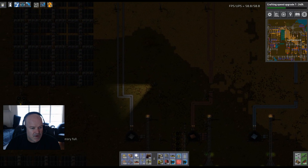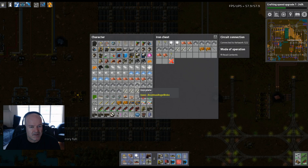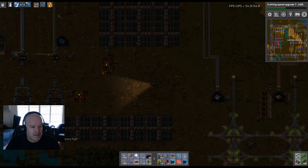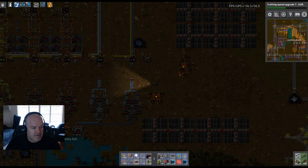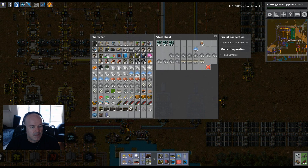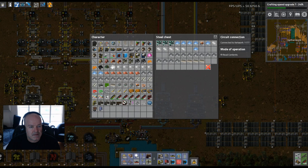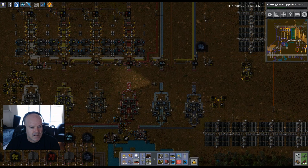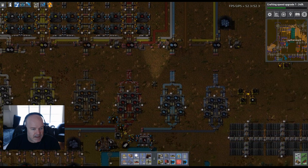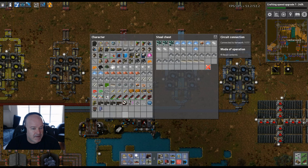Let's go back this direction. I'm also going to drop off some of this iron plate — we don't really need all of it. Nickel ore is what we kind of need, so let's get some of that. Let's also tell this assembler it can make 600 batteries, because we're going to need tons of these. We're going to start producing accumulators, and they take five batteries apiece.